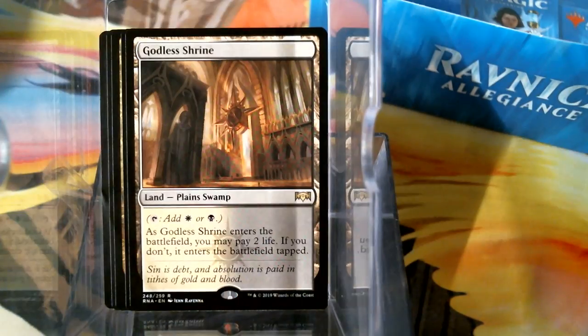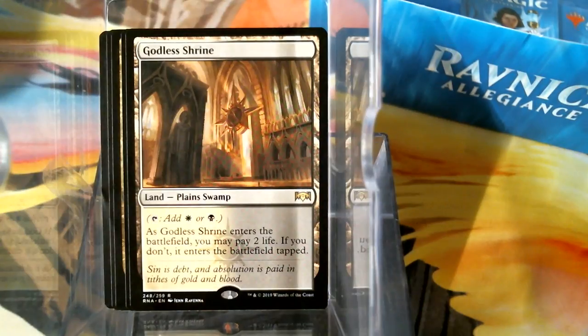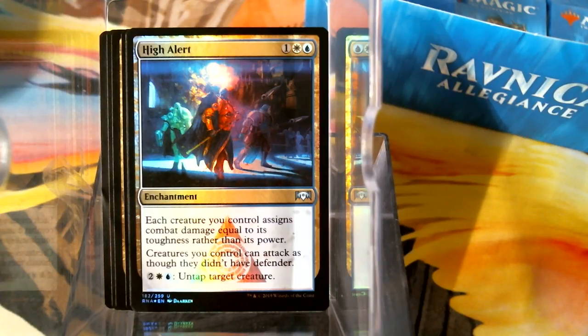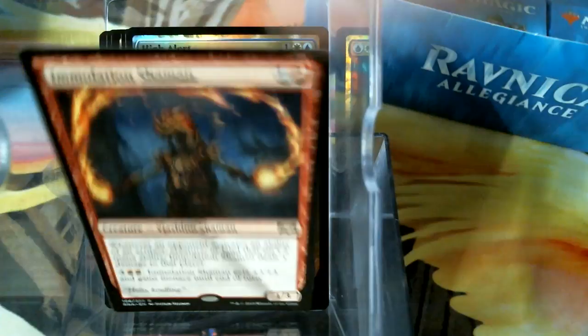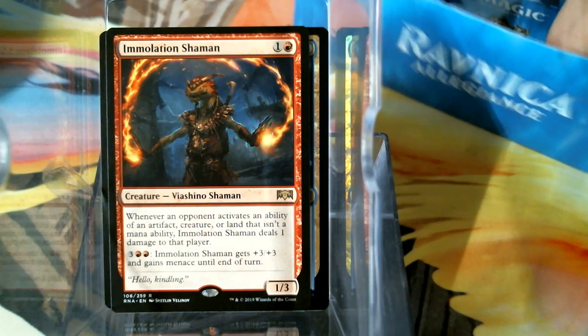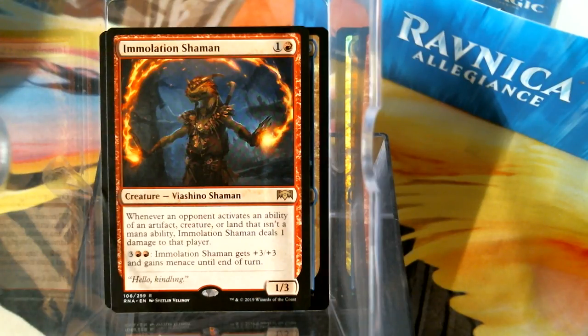And there's a Godless Shrine for Teysa, if we pull a Teysa. I've got one more pre-release tomorrow and we're going to try to do some special things at the shop — it's a good friend of mine. Oh my gosh — I don't know what this enchantment is, but that art is gorgeous. Each creature you control assigns combat damage equal to its toughness rather than its power — butt fight! Creatures you control can attack as if they didn't have defender. Untap a creature. Three mana enchantment. I guess this is a backup plan in case our dragon gets killed too many times.